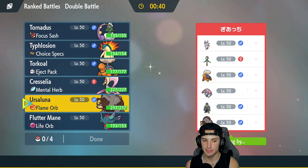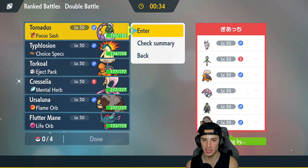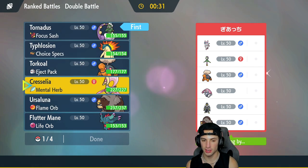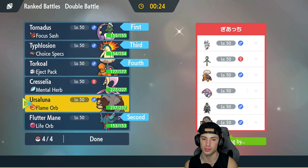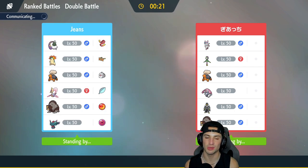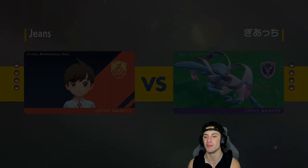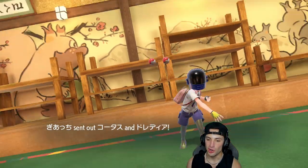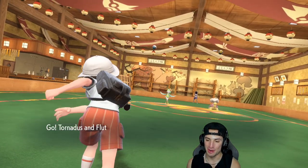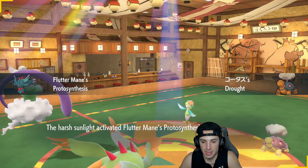How should we play this? I could go Tornadus Typhlosion, or I could go Typhlosion in the back end. I'm going to end up going into Tornadus — I really like getting Tailwind up and getting after it that way. I'm going to go Tornadus and Flutter Mane alongside Torkoal and Typhlosion in the back end. Those two with Tailwind up from Tornadus could be really powerful. I just want to get the sun up, get the Choice Specs damage going, and showcase this Typhlosion.